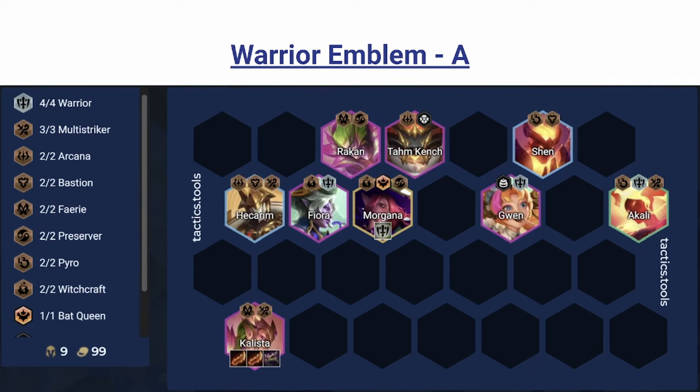Next we have Warrior Emblem. It's interesting that the gap between 2 Warrior and 4 Warrior is greater than the gap between 4 and 6 Warrior, so there's almost no incentive to play 6 Warrior. You can fit a really nice horizontal board with Warrior and all these nice traits. The best holder for Warrior is probably a frontliner that wants both damage amp and Omni Vamp — Morgana is a better holder than Calista because she's more of a frontliner. Same items as always on Fiora/Gwen, tank items on Rakan. You get a nice horizontal level with Multi-Striker, Arcana, Pyro, and Preserver.